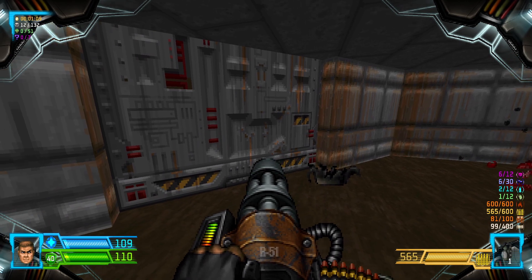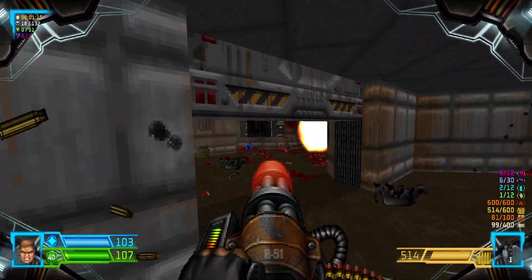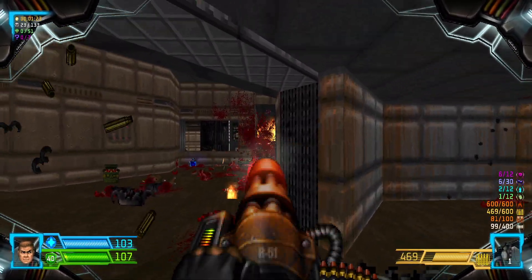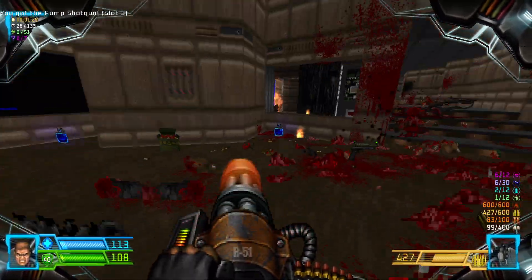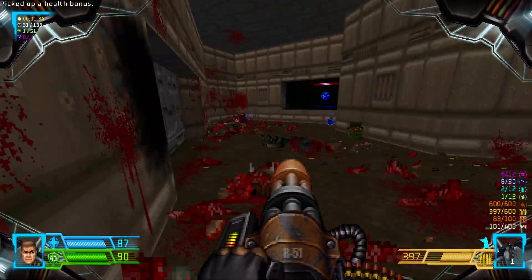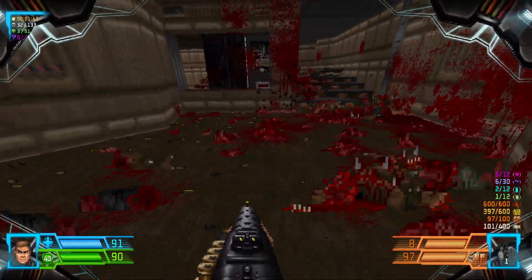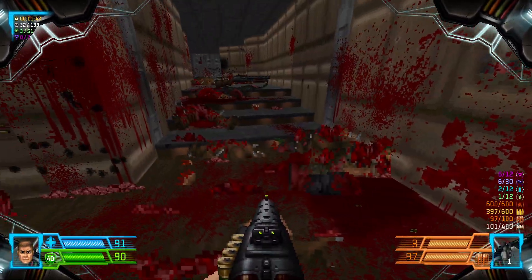How about we bring out the chain gun? Alright, that seems to be everyone. Now it's everyone. In here, in the corridor, and in this little spot here, just filled to the brim with enemies and imps.